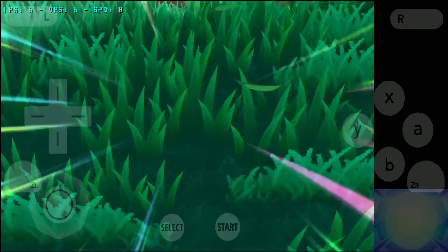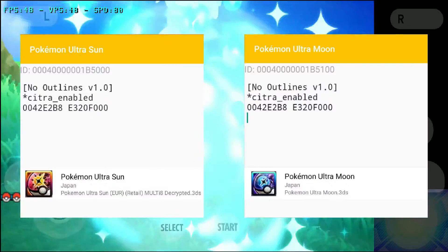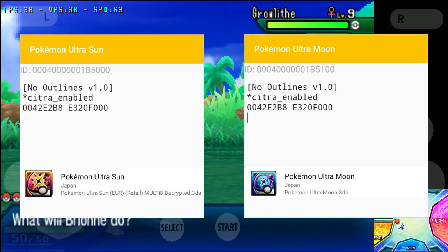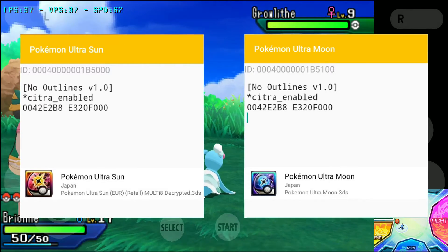Here are the codes — the one on the left is for Ultra Sun version 1.0 and on the right is for Ultra Moon version 1.0. Make sure to check your game's version.